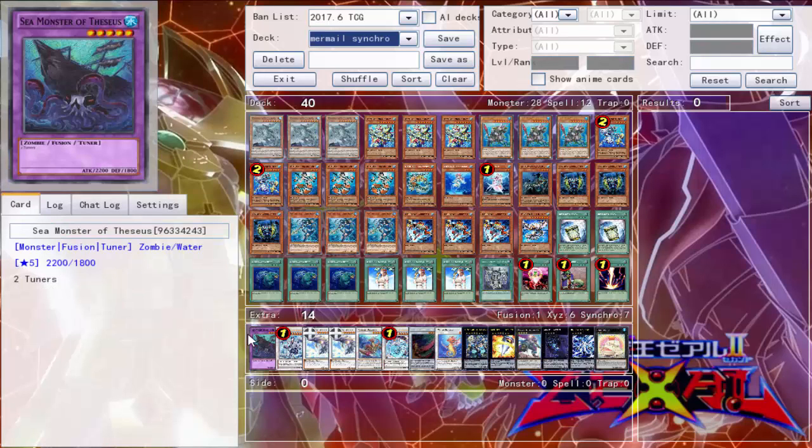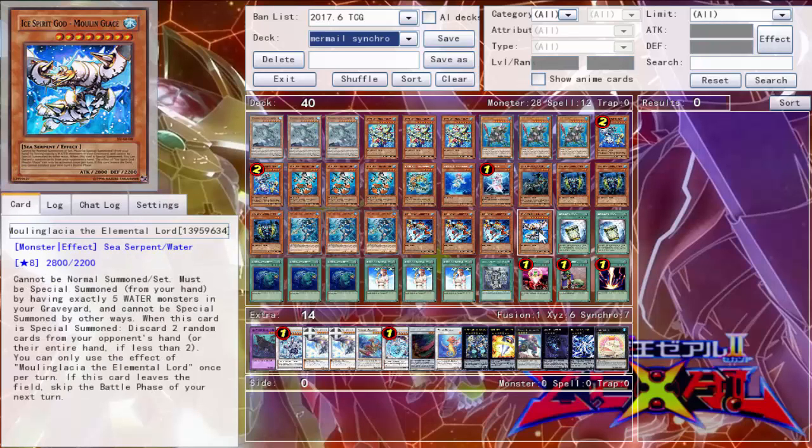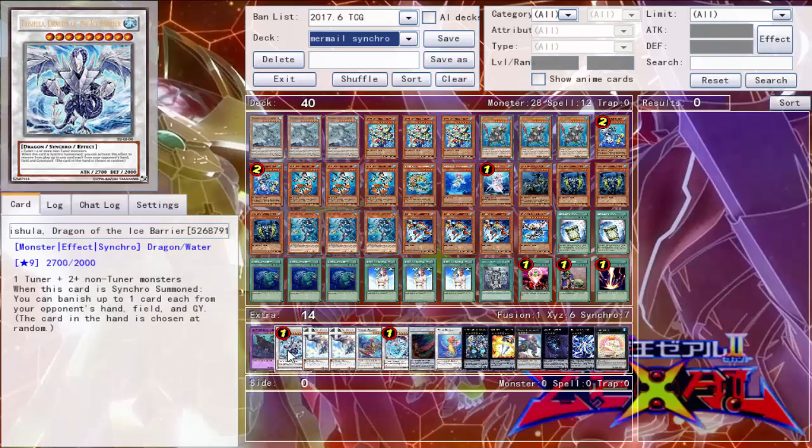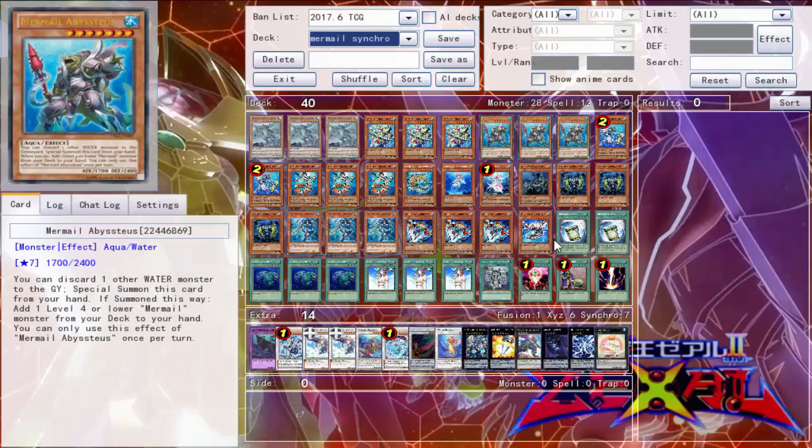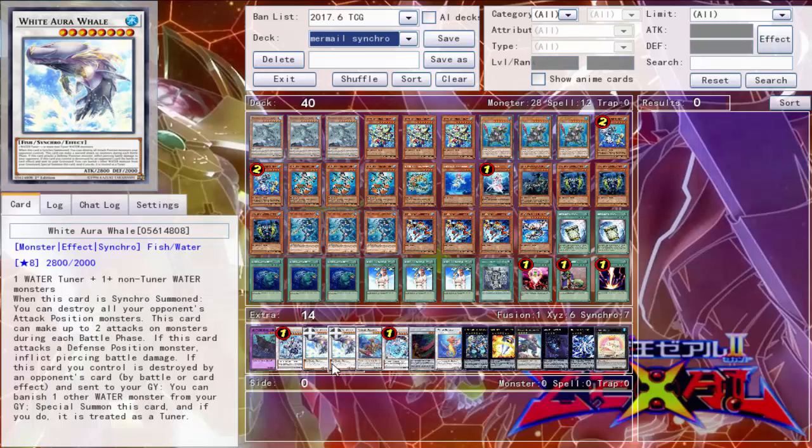For the extra deck, we have one Sea Monster of Theseus — it's a level five tuner that we can grab off Instant Fusion. One Trishula Dragon of the Ice Barrier — everyone knows what this does. Two copies of White Aura Whale. You might be wondering why White Aura Whale — first off, you summon it with one water tuner and one or more non-tuner water monsters, hence why we're running this in Mermails. When it's synchro summoned, it can destroy all attack position monsters your opponent controls.